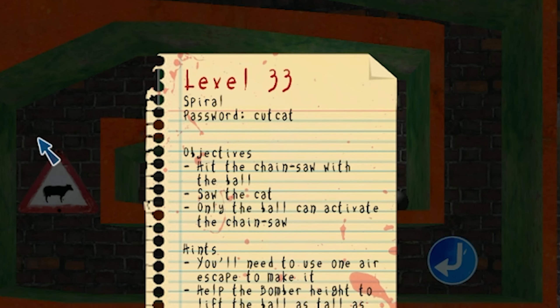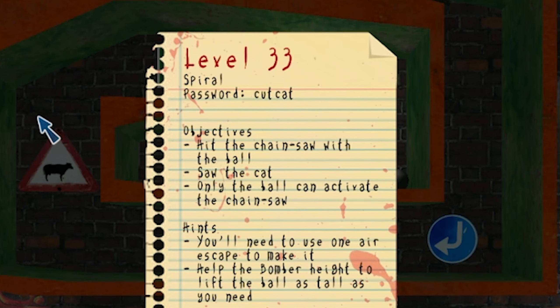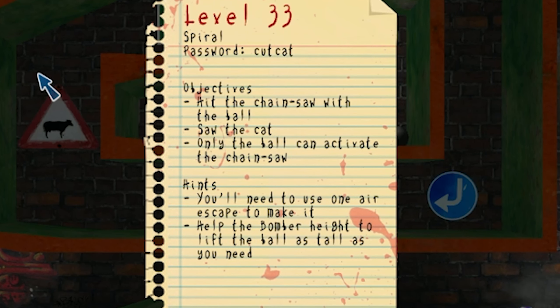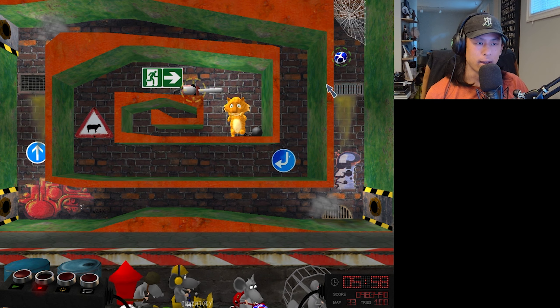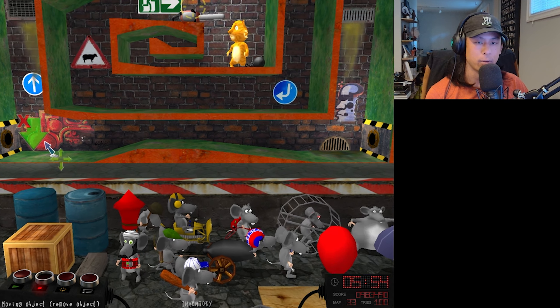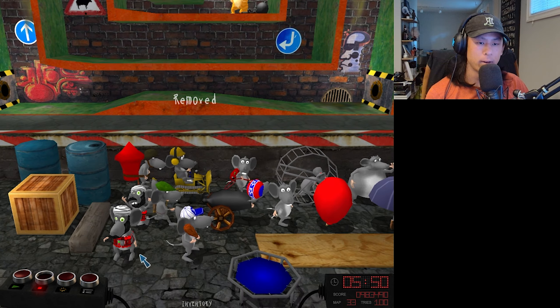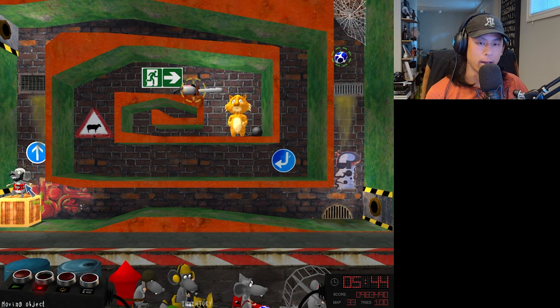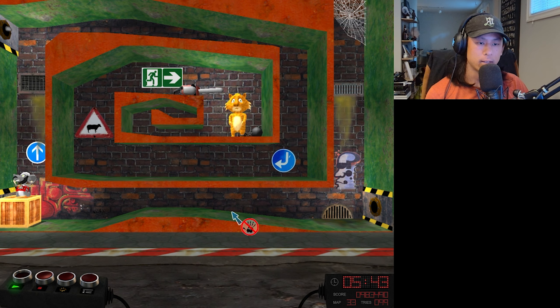Level 33, Spiral. Hit the chainsaw with the ball to saw the cat. You'll need to use one air escape to make it. Help the bomber height to lift the ball as tall as you need. I wish this was good English. So the ball drops and then it should just shoot over to the left, and at that point we need the bomber. Maybe we need to put the bomber on the wooden crate so it doesn't get blown away. I'm assuming this little ramp here should shoot the ball up into the bomber.